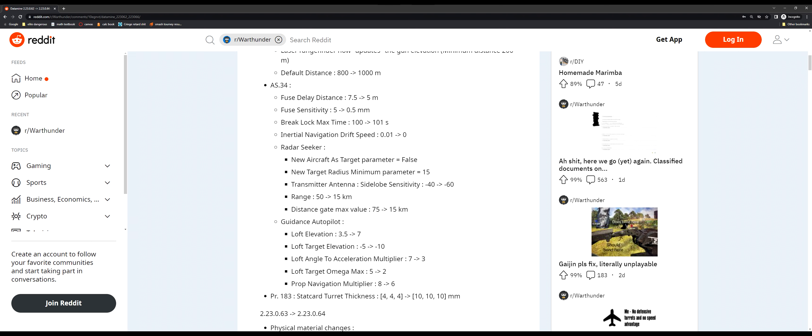Unfortunately the range reduction is what it is. I'm not entirely sure what distance gate does — it sounds similar to speed gate, which has to do with how fast the target is moving, but I'm not certain. The main change here is the guidance autopilot. The key thing is loft elevation — I have some clips coming up that will demonstrate this. There's also target elevation, which I believe is trying to make it hit lower on a target, and loft angle to acceleration multiplier. The short of it, without going through all the numbers, is that it now lofts.